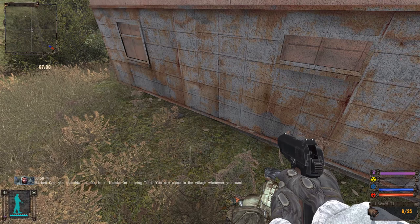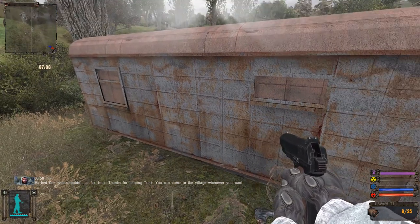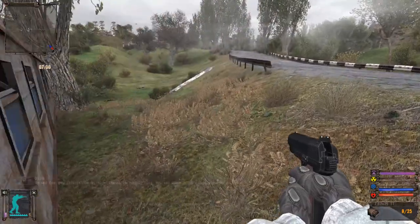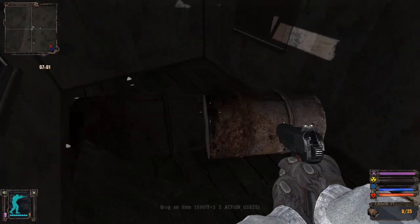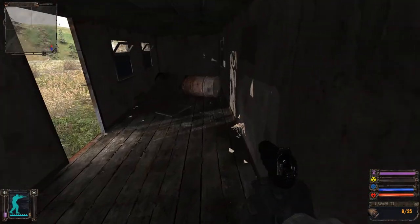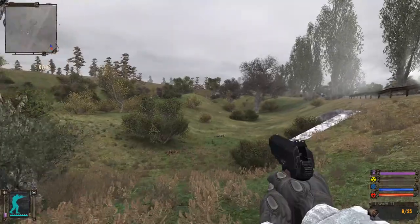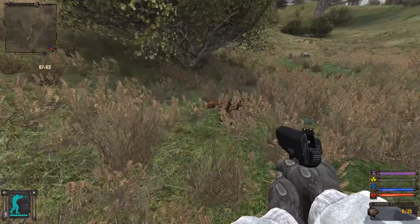The NPC says: 'Marked One, thanks for helping Tolik. You can come to the village whenever you want.' Let's just look around here. It's so interesting — it looks so different from Stalker Anomaly, but great. It looks really great, but so different. It's a different kind of engine.